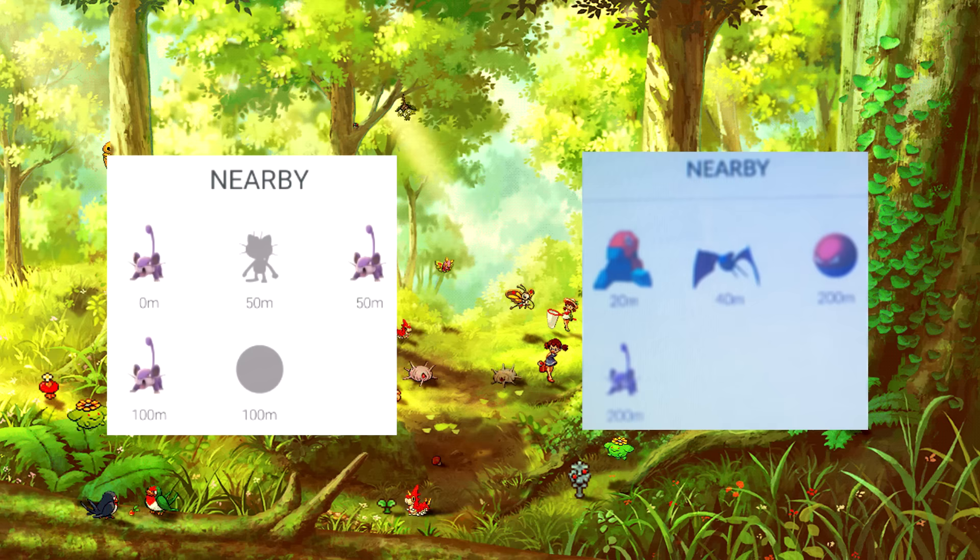With this update, it's also been made easier to find and catch Pokémon. We now have a 20-meter interval between Pokémon, whereas before you could only find Pokémon at around 50-meter intervals. So with the 20-meter interval, it makes it easier for you to find Pokémon within the radius and catch them.